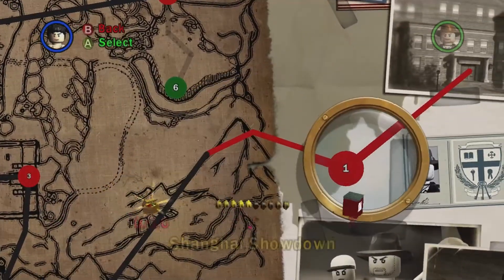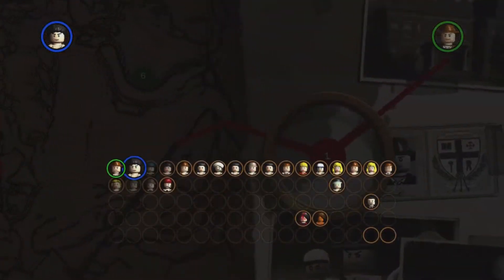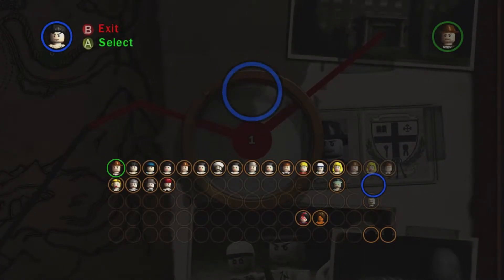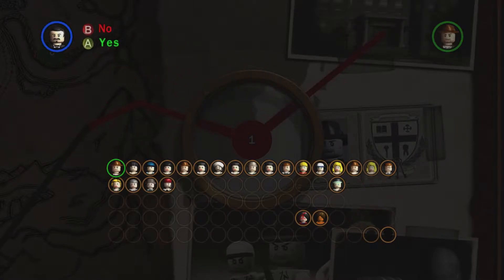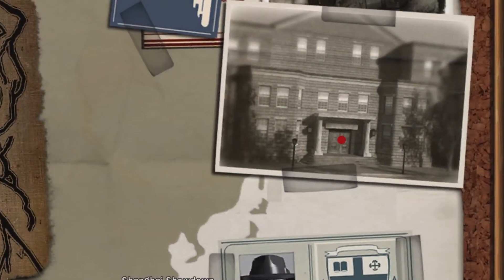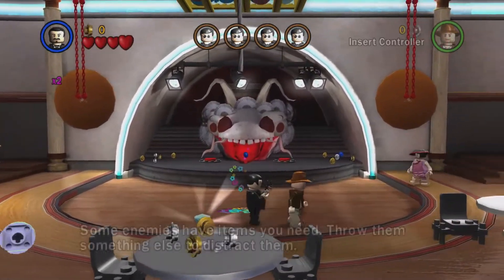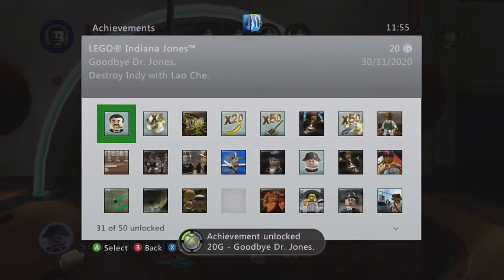Anyway, number one — Shanghai Showdown — we've got 0 out of 10 and the red parcel to do. We are going to scoot on over to Lao Chi. Straight away, we're going to kill Indiana Jones and get 'Goodbye Doctor Jones', which is destroy Indy with Lao Chi.